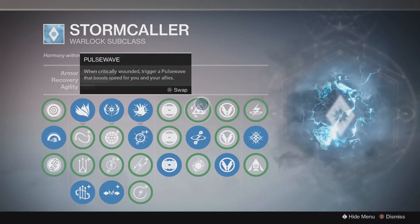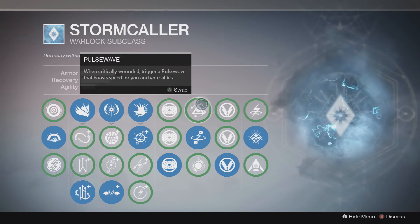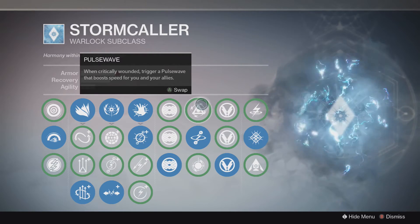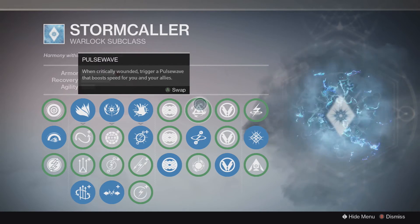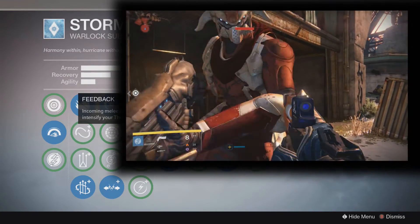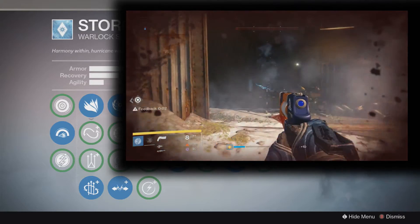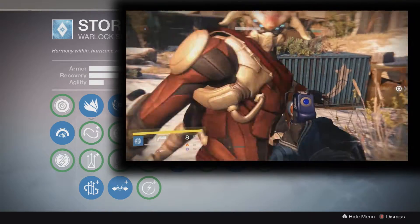Over here you have Pulse Wave: when critically wounded, trigger a pulse wave that boosts speed for you and your allies. That's only useful if you're playing with people — unless you're trying to get through an area quickly, like using an exploit in the Crota Raid. Then down here you have Feedback — the one I was talking about: incoming melee attacks fully recharge and intensify your Thunderstrike. Chained with Chain Lightning, it is extremely effective. You use Chain Lightning, and then somebody hits you — there is a cooldown of about 2 to 4 seconds — then use it again.